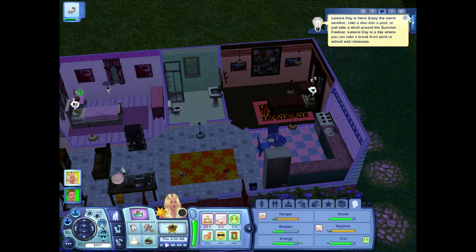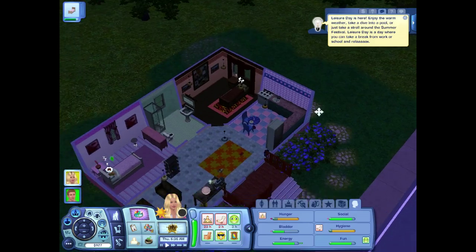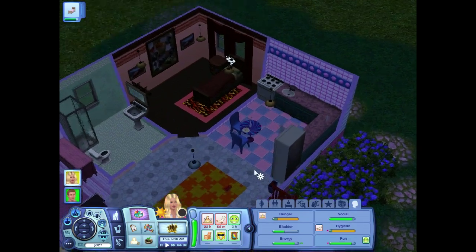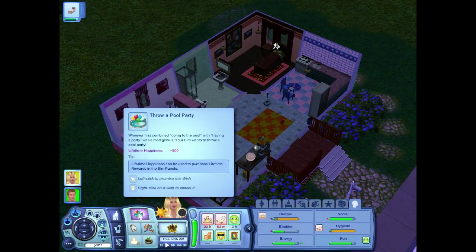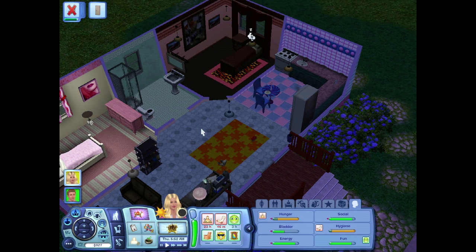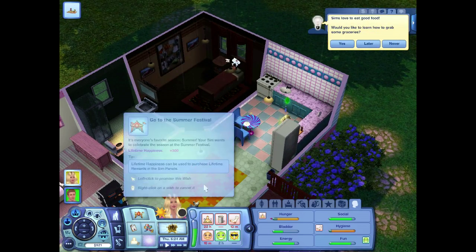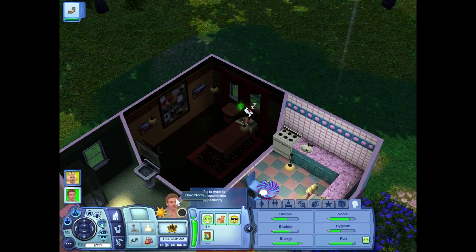Leisure day is here — enjoy the warm weather, take a dive into a pool, or just take a stroll around the summer festival. Leisure day is a day where you can take a break from work or school and relax. So basically it's summer, but it's one day — a year is like a day in Sims. We can't throw a pool party because we don't have a pool. We're going to make pancakes this morning because she needs to max out her skill, then we're going to go to the summer festival.